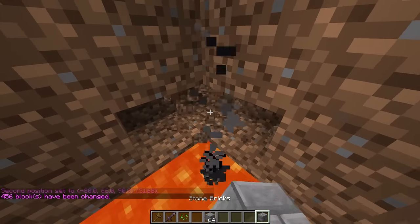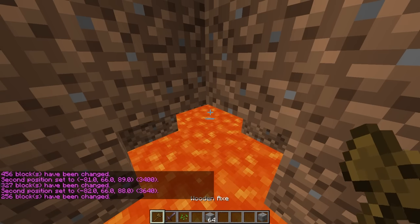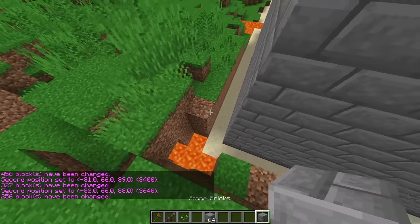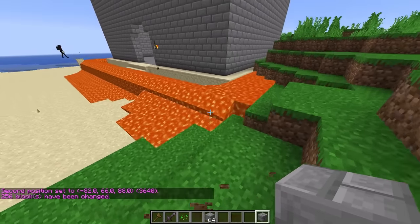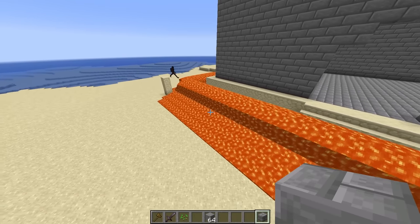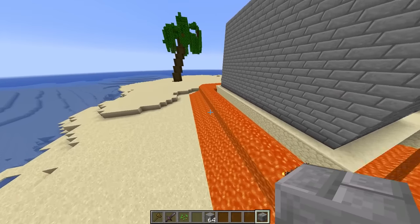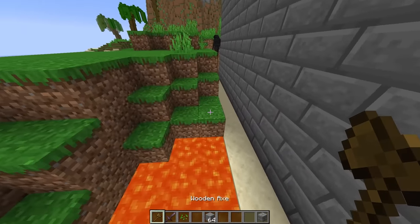Let me also select this position and set that to lava, and then this position over here too — boom, look at that, the lava moat is sick! We should probably put a little border around it. I think I may have built a little too high, but I know how to make this look awesome.